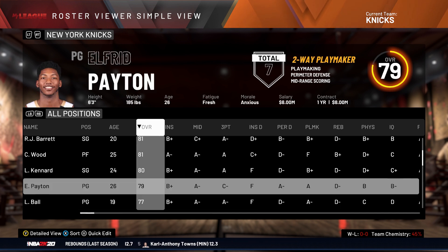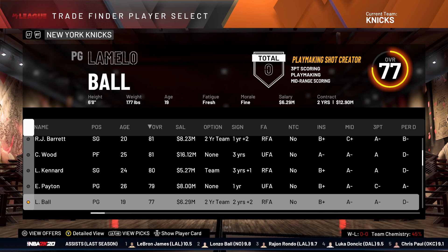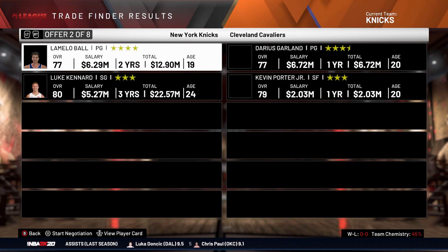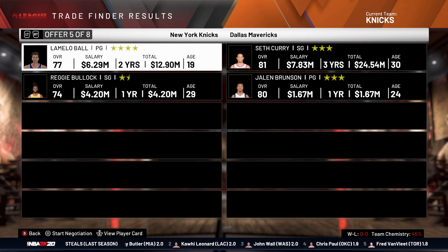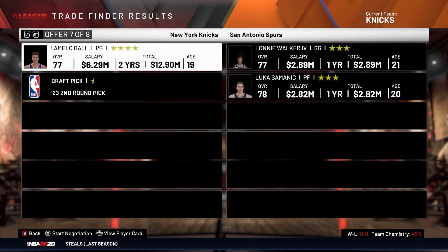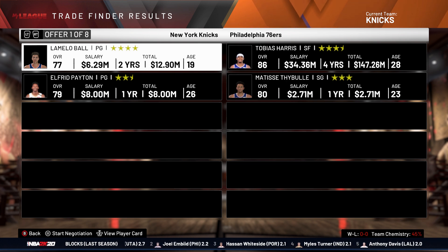I'm still shocked they gave him no badges. Let me see what his trade value is. Okay, 4 stars. Wow, look at that — we could actually make some moves there. Capella, Jonathan Isaac, and Aaron Gordon. Decent offers, but obviously we gotta stick with LaMelo. I want LaMelo to be our key piece.